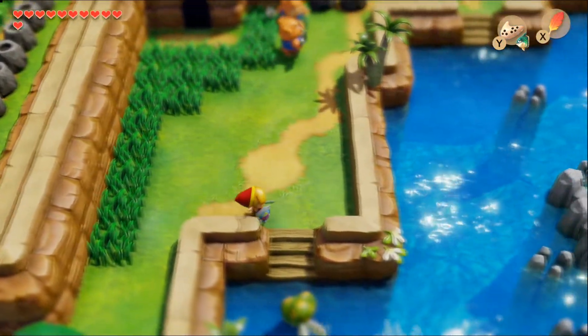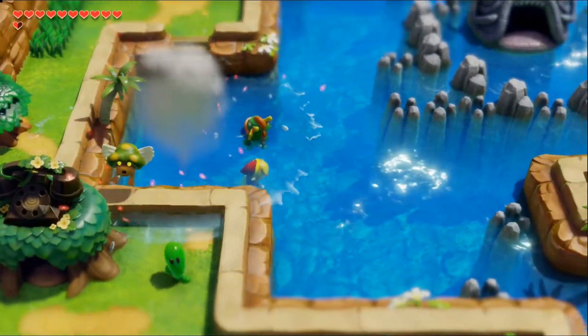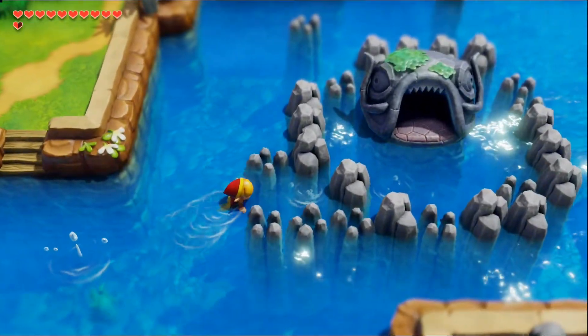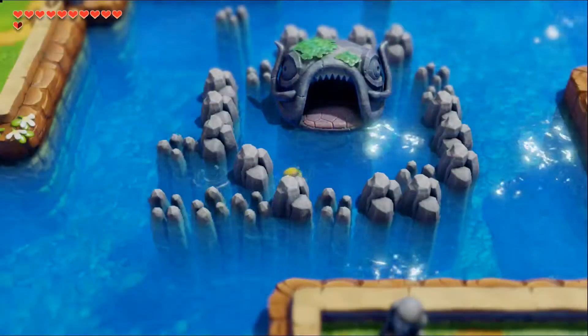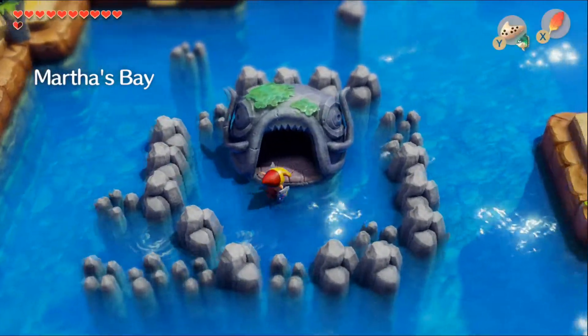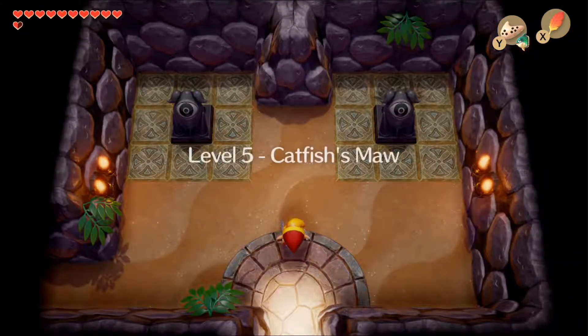Teleporting to the Martha's Bay warp point, we head north and hop into the water where we can immediately see on the right the entrance to Catfish's Maw. The entrance is blocked a little bit, so you have to dive underneath the water and go through a short underwater section. There are no enemies, so just hop through and we can start the dungeon immediately.